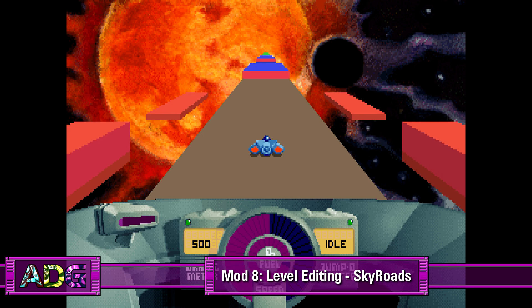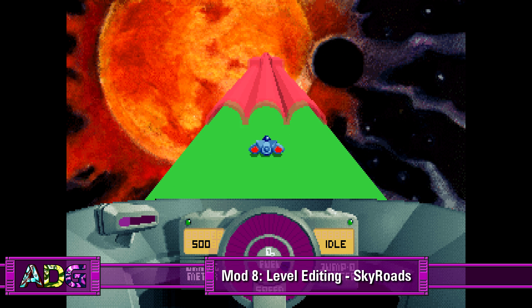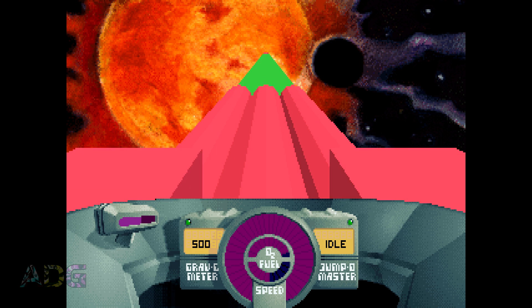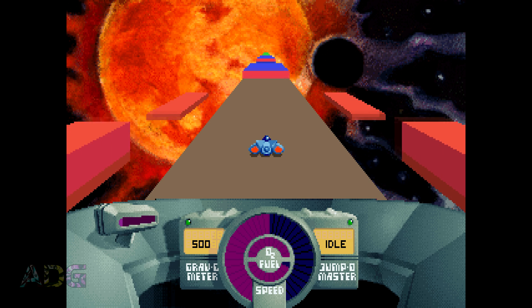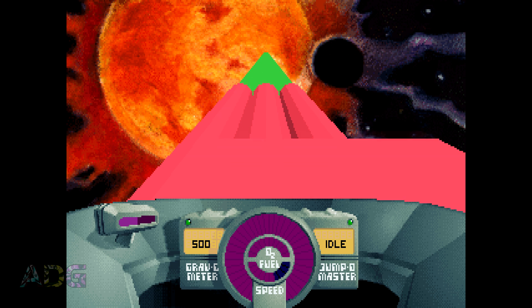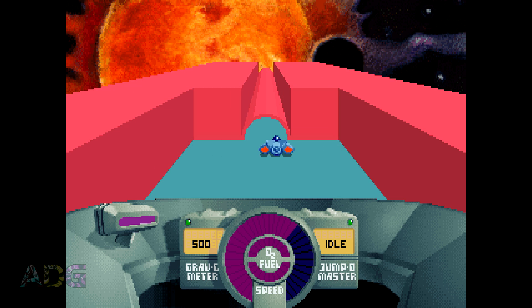We're looking at how to make levels for a game which I'm surprised didn't come with level editing capabilities by default — SkyRoads. When it comes down to it, SkyRoads is an incredibly simple game with an incredibly simple level structure, with the presentation being what helps differentiate it. The full release originally came with 30 levels, and then there was an Xmas special with even more levels added. You'd think there'd be some kind of official ability to edit the levels, but nope — no such luck.